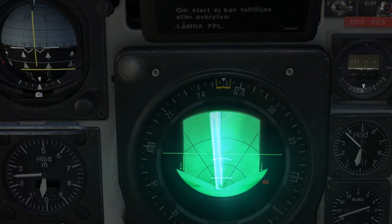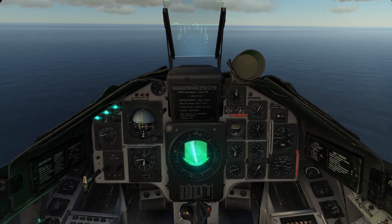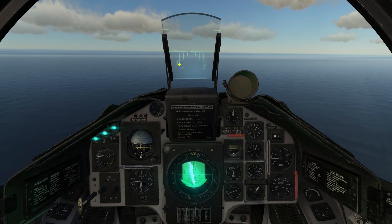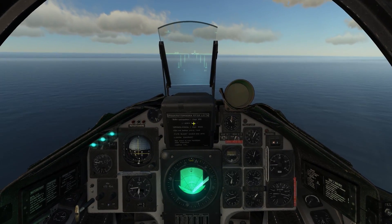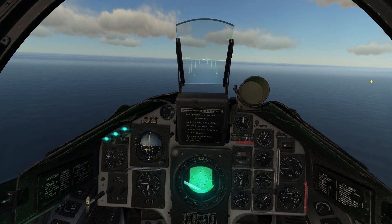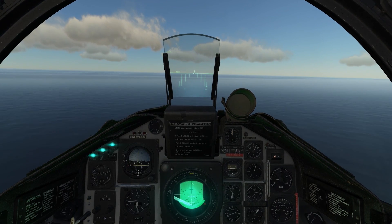Let's use the trim buttons to roll the aircraft right and head towards the target. The target is approximately 60 km away and the maximum range is 30 km, so we still have some time. Now let's bring the weapons to unsafe. You can still see the altitude bars on the HUD set to about 250 m — once the missile is set up it will fly at that altitude, though you could release anywhere from 50 m to 400 m above sea level.